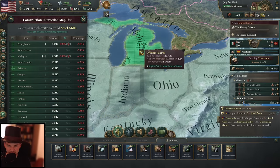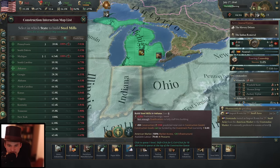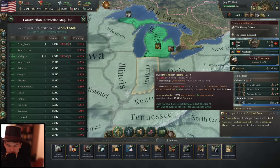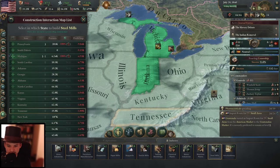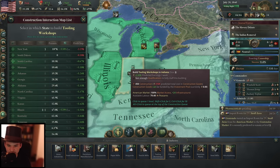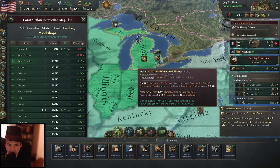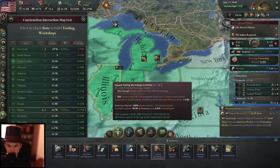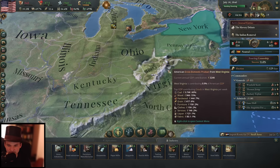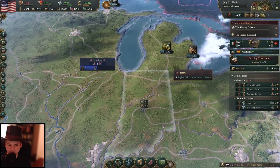We only have one steel mill in Michigan and I'd like to build a second one. We also have the tool workshops there, so it's always nice to have that. In Illinois we have 19 infrastructure and Indiana 24 infrastructure, so we can also go crazy with that here. I'd like to go ahead with my next tool shops — the predicted earnings are just crazy high right now. Let's start some tool workshops in Indiana — two of them — and probably another one in Illinois. We kind of have this iron belt here, with iron mines thanks to the mountains, and now our factories pushing out all the steel and tools we need.